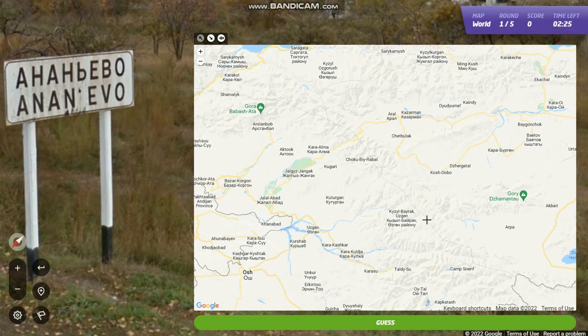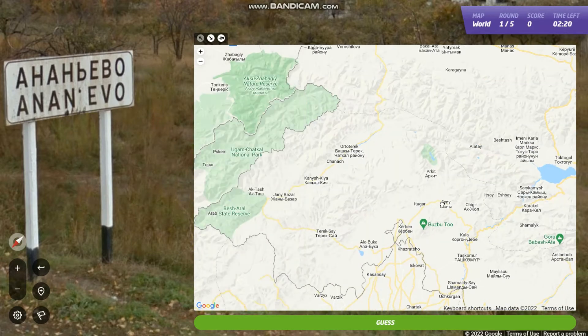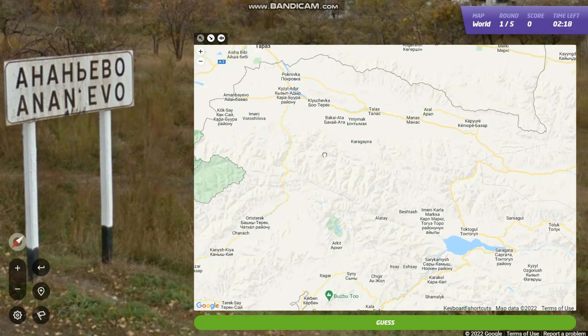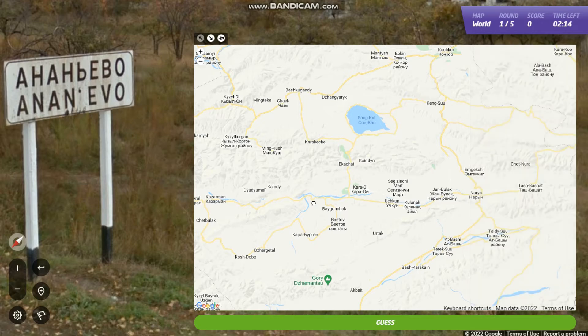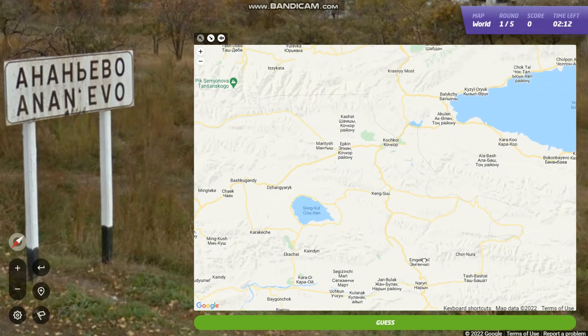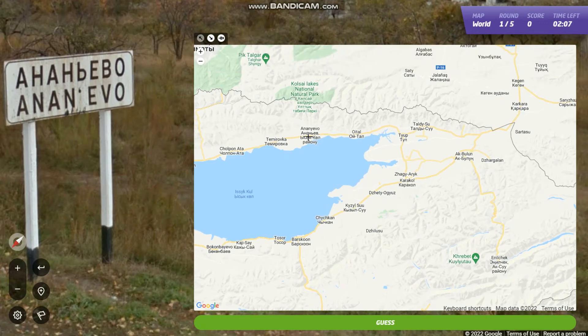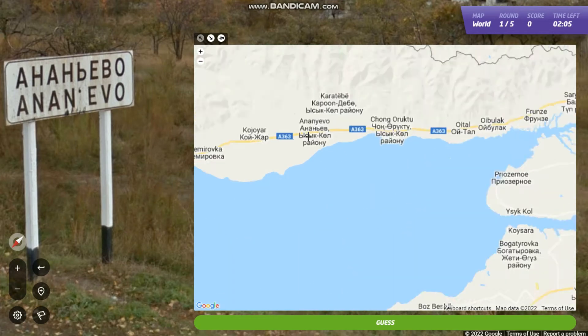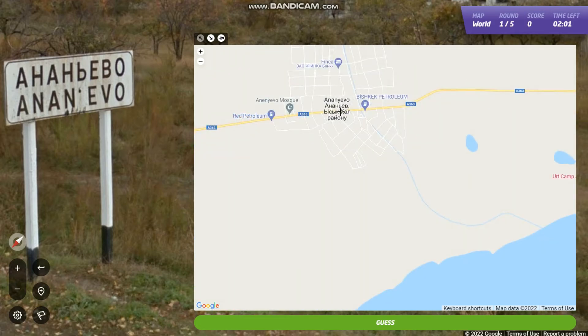Put a marker down in the capital and just start scanning the map for capital A's. I don't know where there's coverage and where there isn't. Oh, that looks similar — is that it? Yeah, the Cyrillic matches. That's what I'm going on.